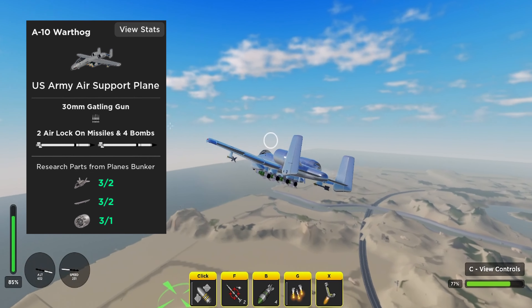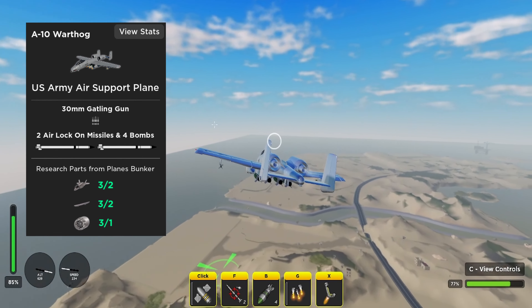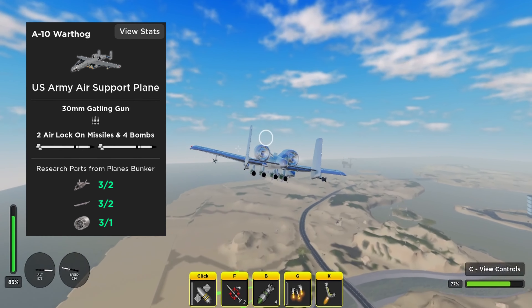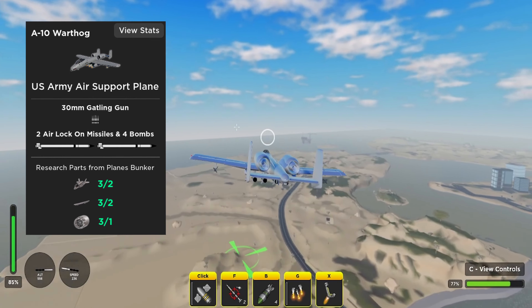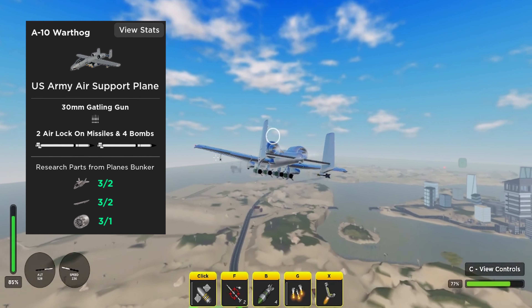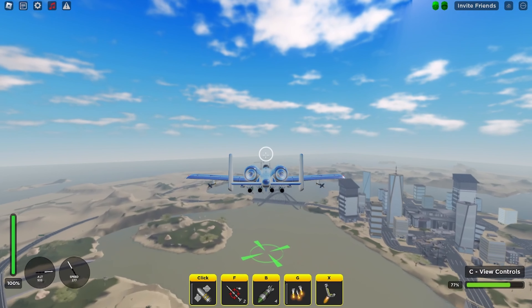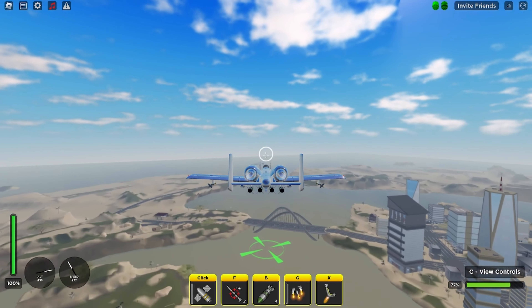In the fourth spot it's the A-10 Warthog. I know a lot of people love the A-10 and think it should be higher, but the A-10 is only equipped with two air-only lock-on missiles, so after you fire those in air-to-air combat you're probably going to get destroyed. However, it is still a very good plane, coming equipped with a 30mm Gatling gun and four bombs.